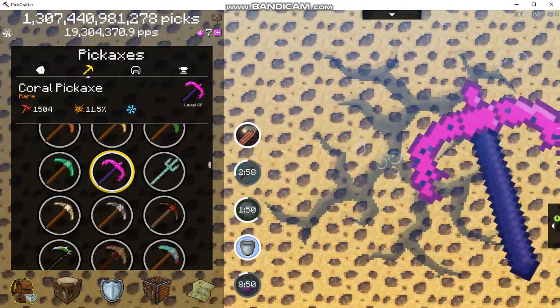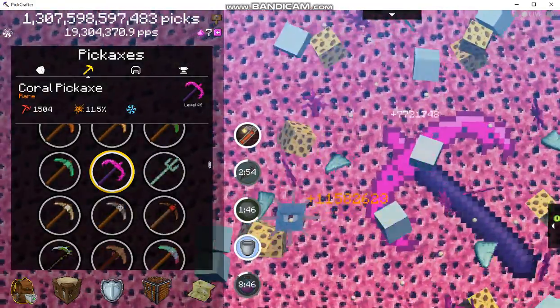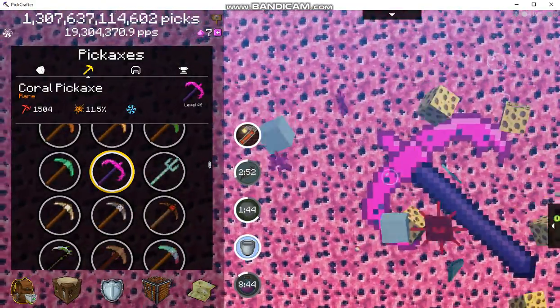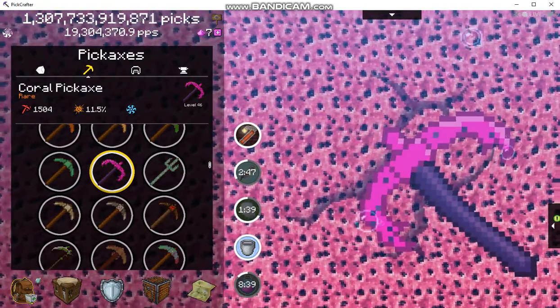the easiest way to get the starfish shards is with the coral pickaxe because of its special ability. I think you have to hit that 16 times.